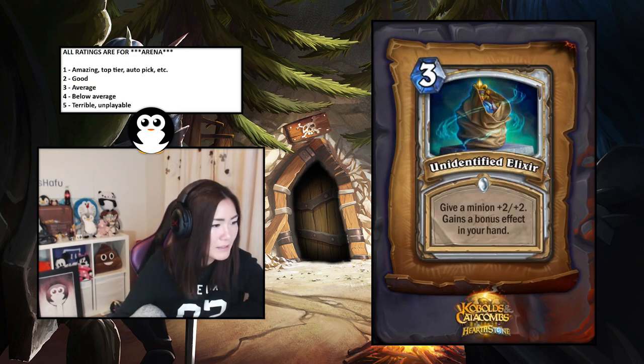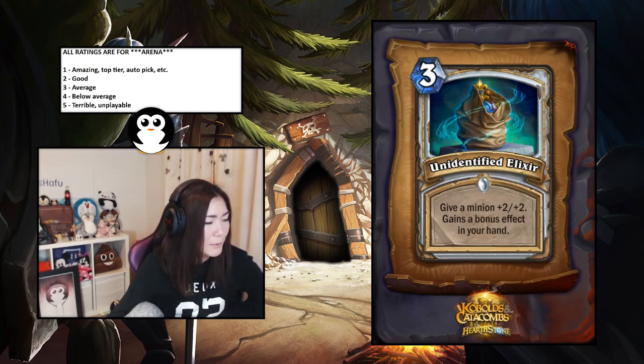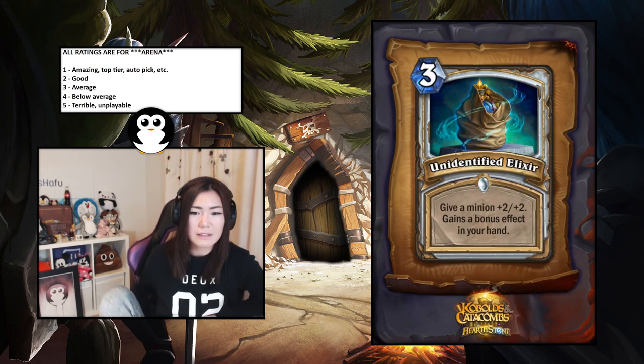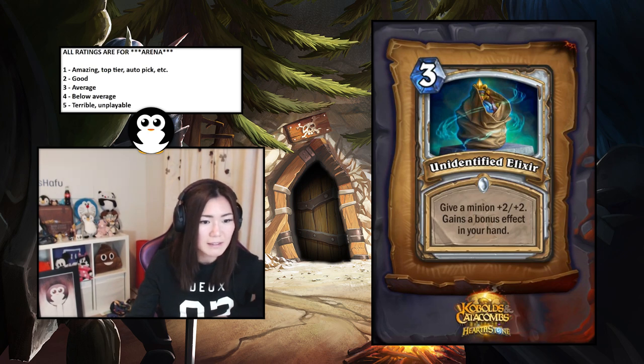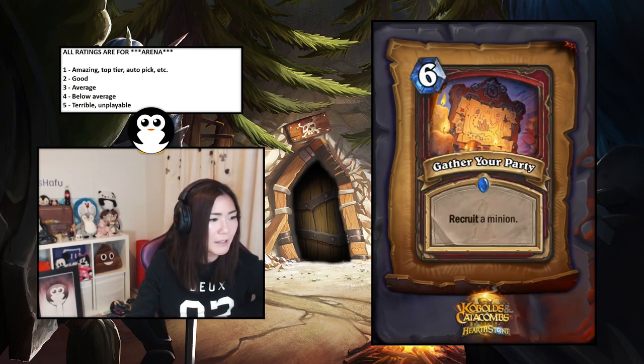Unidentified Elixir — give a minion plus two plus two, gains a bonus effect in hand. The bonus effects are: lifesteal, divine shield, summon a one-one copy of it, or return this minion to your hand. All of them are good minus lifesteal, which is the weakest. But three mana plus two plus two is already solid, and the additional boost is pretty nutty especially if it's divine shield. I'll say this is a really good card — two for arena, especially in Priest.